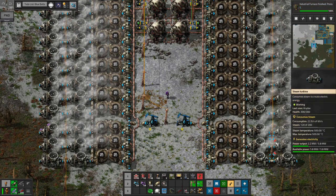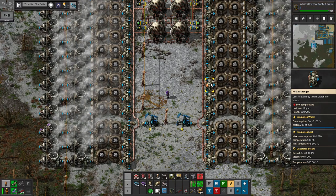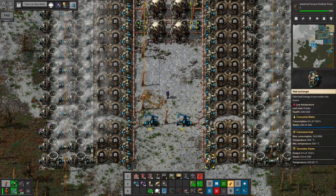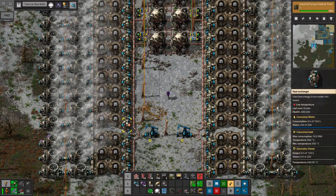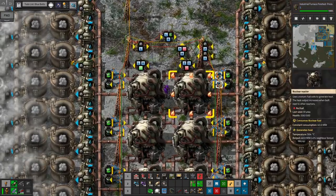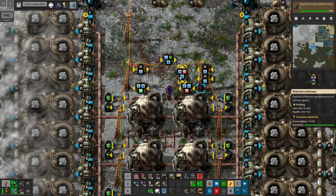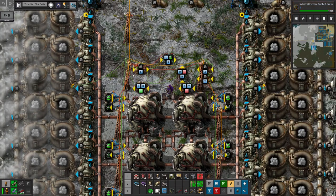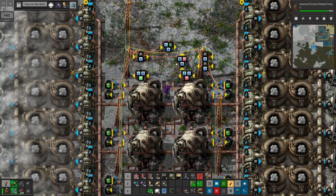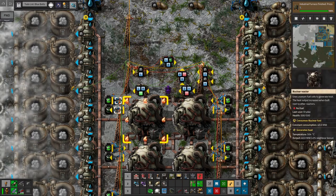I've had two steam turbines per heat exchanger so that we can get a little bit more power generated. The ratio is pretty close to 2 to 1 — these generate 10 megawatts and these use 5.8, so it's close. I added two more nuclear reactors and then I made a mess of a circuit combinator setup here. I'll try to talk you through it. It took me quite a while to get it right because I didn't google anything — I just wanted to figure it out myself, but I'm sure there's a more efficient way.